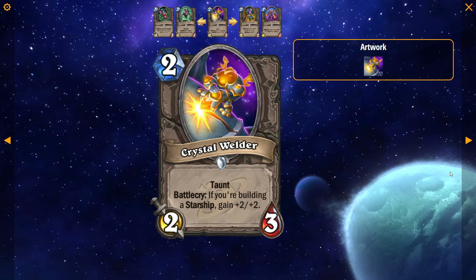Crystal Welder: 2 mana, 2/3, Taunt, Battlecry — if you're building a starship, gain +2/+2. What that means is if you've played a starship piece and had it die, this card is a 2 mana 4/5 with Taunt. I think this card sees play in Standard — I already think that starships are really good. So getting a 2 mana 4/5 with Taunt just for doing something you already want to do, this card definitely sees play. In Wild, I'm not sure about starships at all, but I think this would go in starship decks anyway.